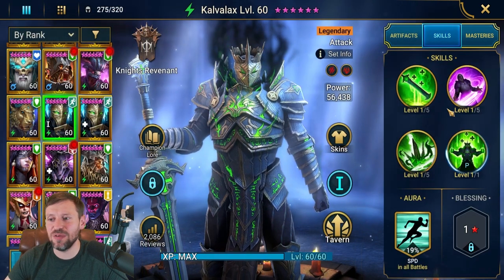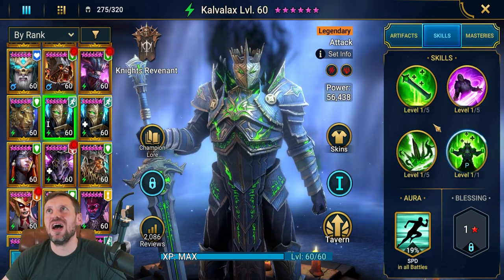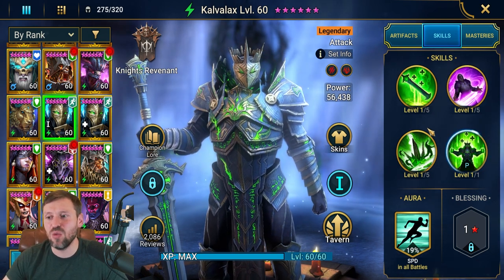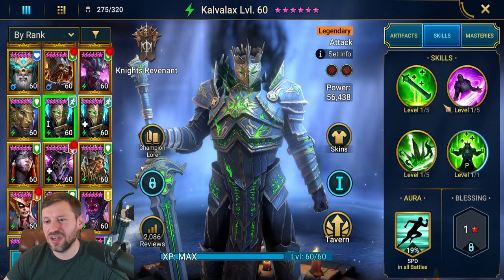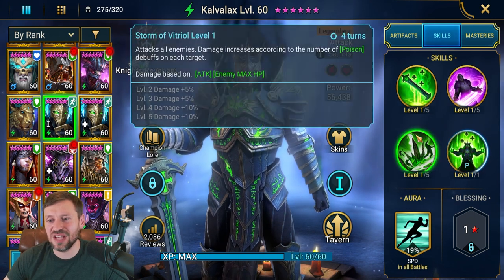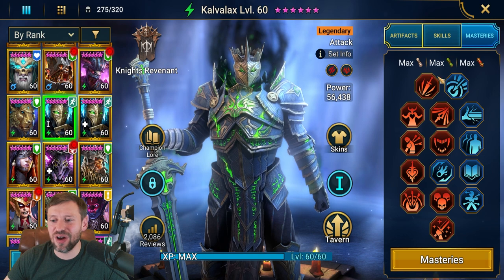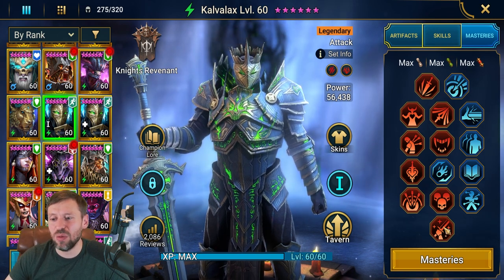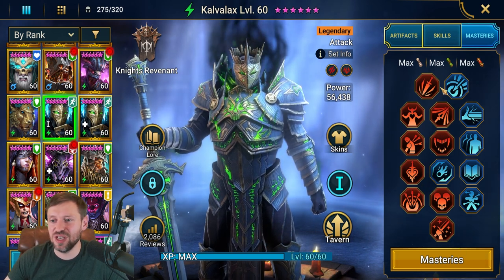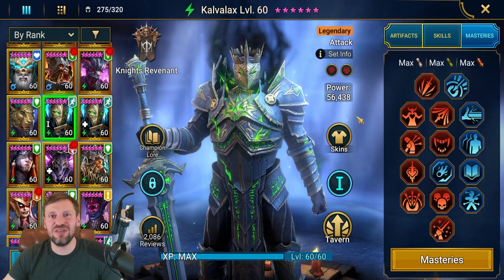One thing: Kavilax doesn't need to be fully booked, but I'm thinking about putting some books into him for other content. There's a tournament that comes up where you can only use Night Revel champions, so it might help with Dragon. Without the books, outside of his A3 he doesn't really hit that hard, so books might help quite a bit. Masteries are very standard — War Masters is key to do more damage on the boss, but outside of that his masteries don't matter too much.